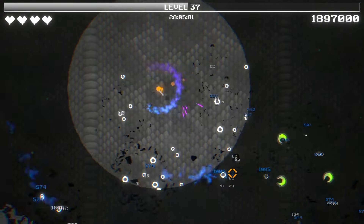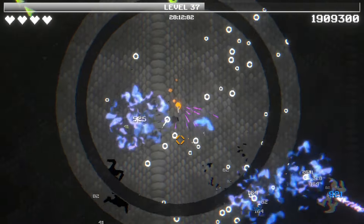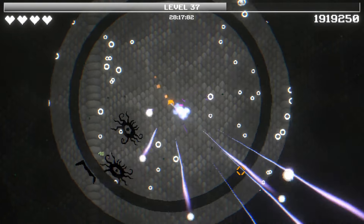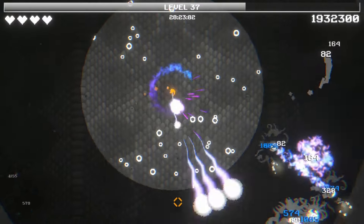Oh no. We got a — why did I not get those? That was weird. I saw them coming for me and I ran right at them, thinking, okay, I do so much damage, I'm doing triple shot, surely it'll kill them before I reach them. The answer was no. Things are getting serious now. There's our shield back.